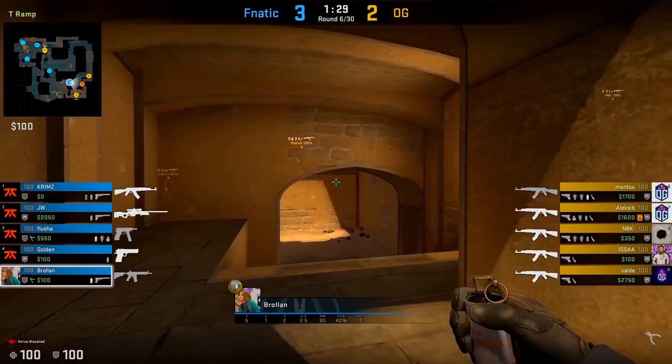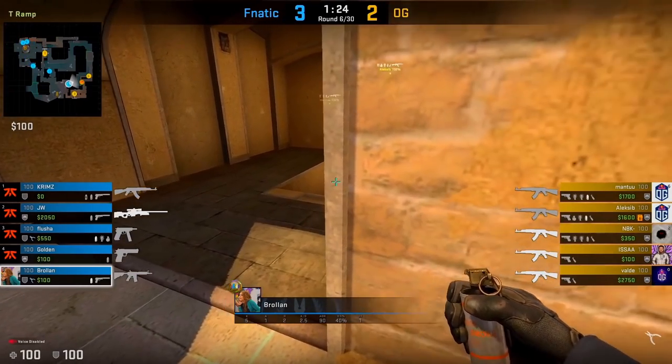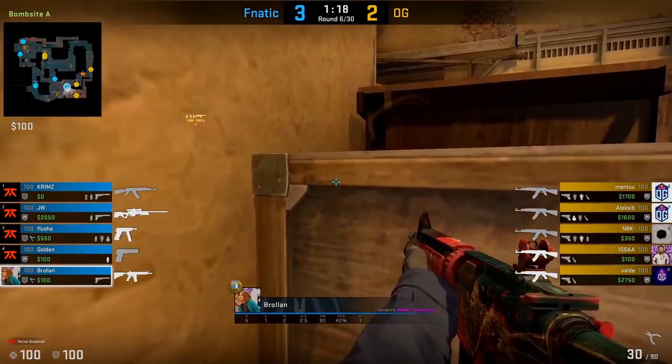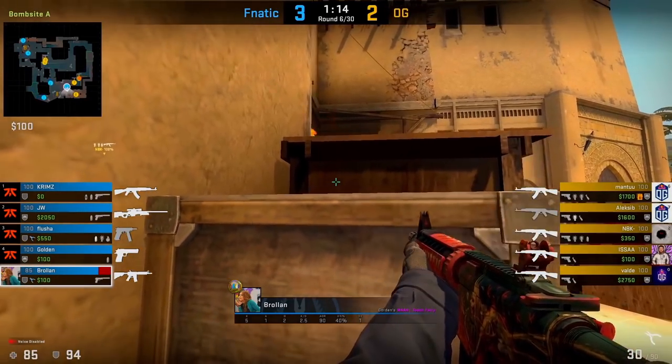You don't have to use the smoke that aggressively. You can also just drop it at the entrance like Brolan does here. OG throws the A smokes and he simply drops the smoke at the entrance. This also allows you to peek more towards palace, making it a more flexible smoke where you can manage both entrances.